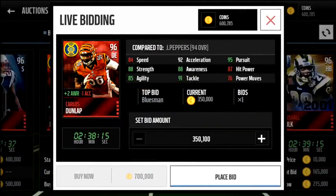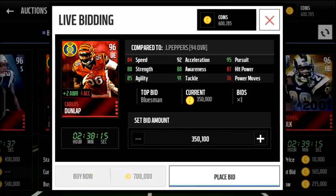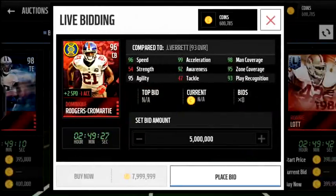The defensive end here, 96 overall, plus two awareness, minus one acceleration. So many guys subtract acceleration in this release — whatever you want to call them, some people call them game changers. That's Carlos Dunlap, but he's a pretty decent DE. Again, there are a lot of good DEs in the game so not really worth getting.